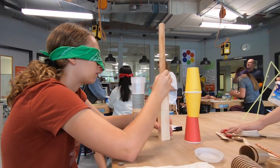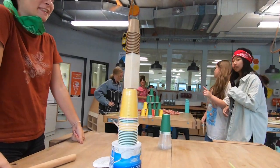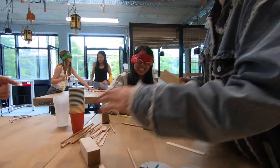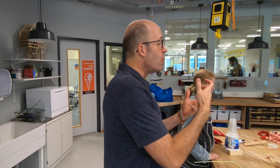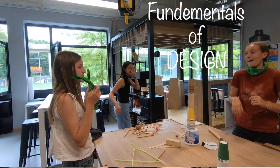We start Design for Change with a Queen Bee tower build. It's a progressive game where it's simple — the team just has to build the largest tower they can out of the materials they're given. But I change the rules as we go to try to emphasize cooperation over competition and the idea of fundamentals of good design.